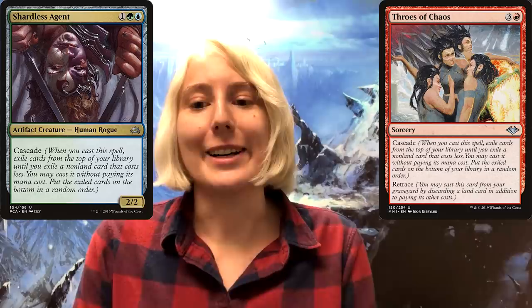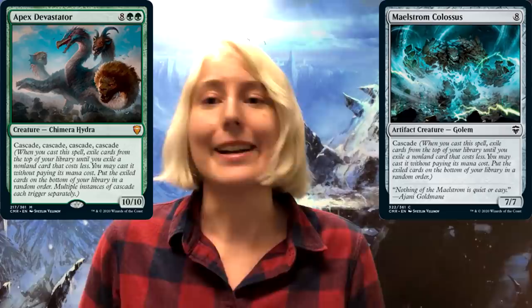In order to trigger Averna's ability as much as possible, you basically want to jam in every card with Cascade ever — so Shardless Agent and maybe even Throes of Chaos. Commander Legends also has a bunch of new Cascade cards, so check those out for sure. I know there's a huge one, Maelstrom Colossus — maybe we can ramp up to that.